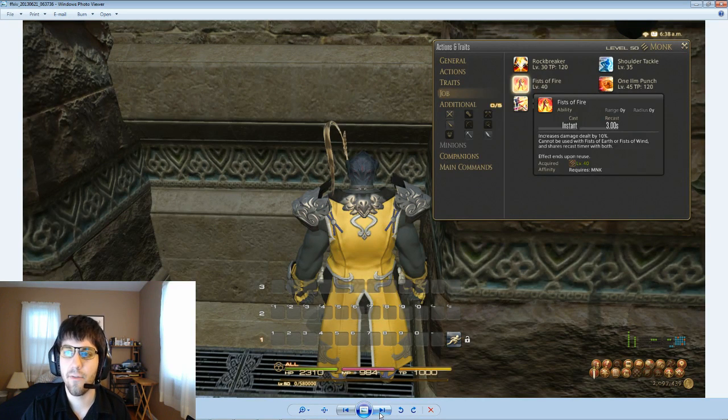Next we have Fist of Fire. It lasts until it's reused and increases the damage you deal by 10%, which is a big deal. It cannot be executed at the same time as Fist of Earth or Fist of Wind, which each have their own abilities — go back to the Pugilist video for my explanation on those. It shares a recast with both of those.